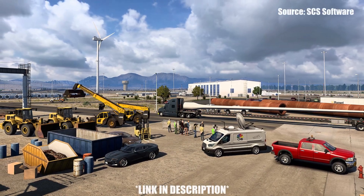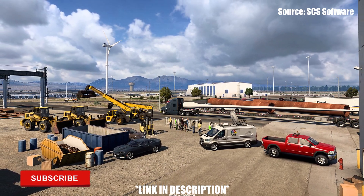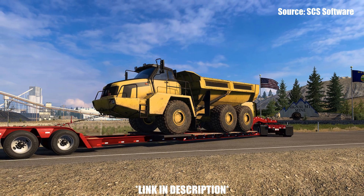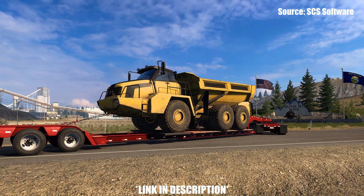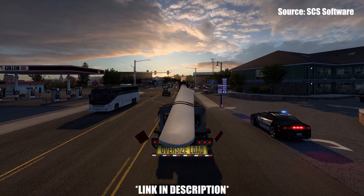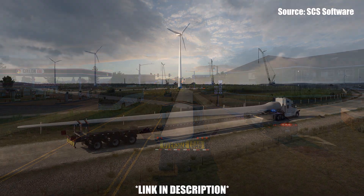Hello, my name is Prime and welcome back to Prime News. Recently SES Software published another blog post on the 1.49 update for American Truck Simulator, this time talking about an update to the Special Transport DLC which includes two brand new cargo types and two brand new routes. As per usual, I will have the link for the blog post down in the description below — that's where you can find the seven brand new screenshots and the information I'll be summarizing.